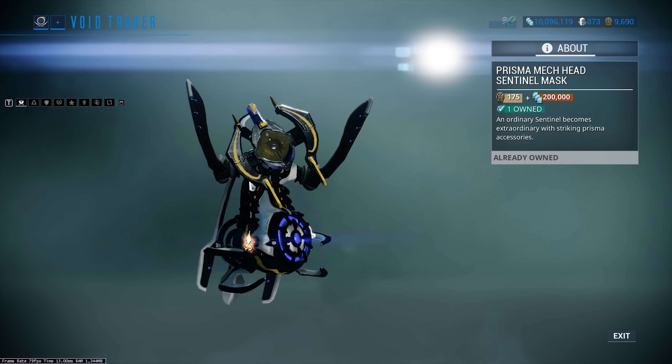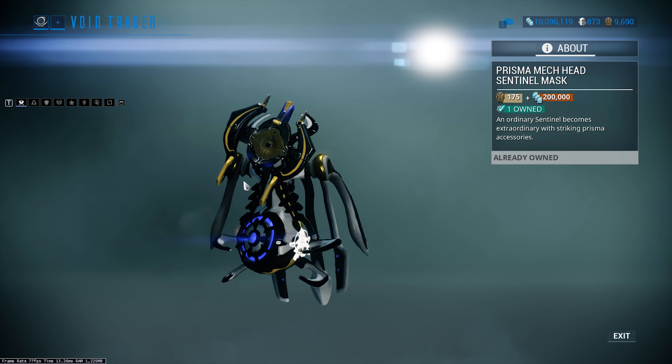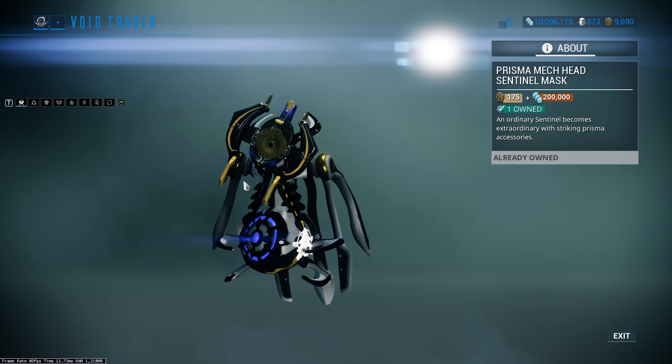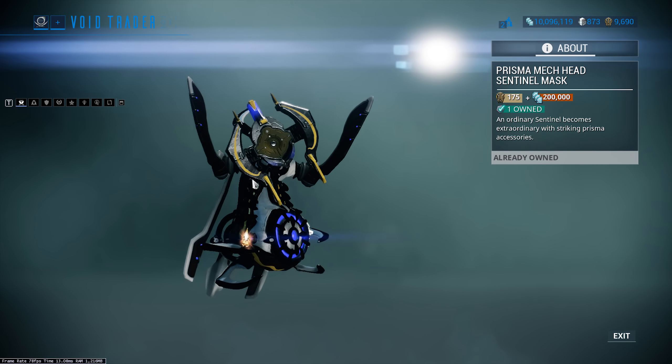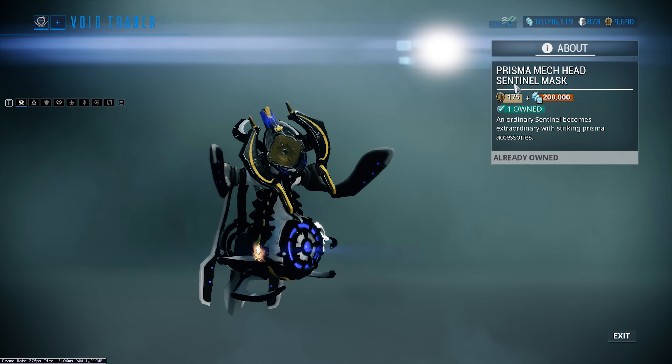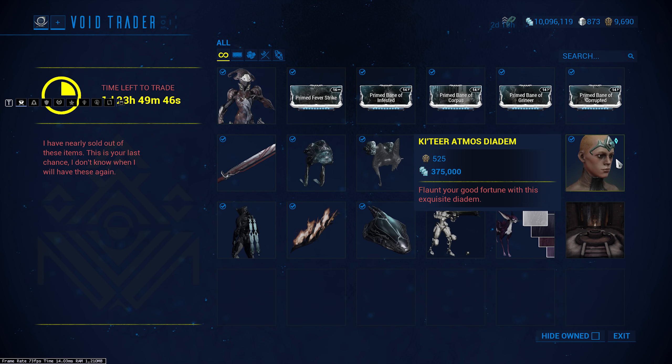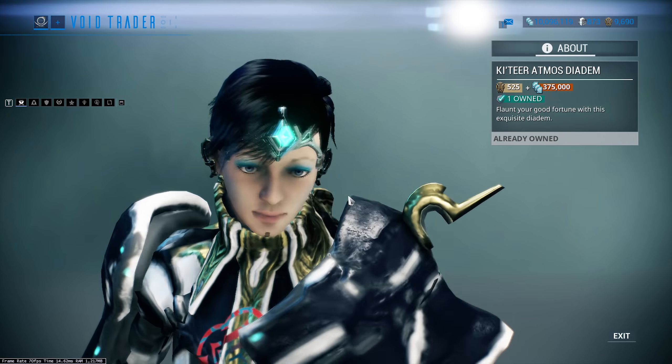First off, the Mech Head Sentinel Mask — not one of my favorites, but it works quite well on stuff like Helios, anything sort of mechanical. I'm not a big fan of it myself, but if you want it it's 175 ducats and 200,000 credits.